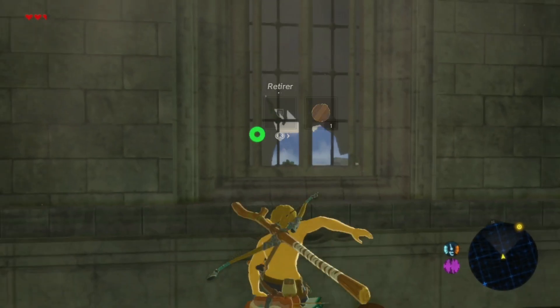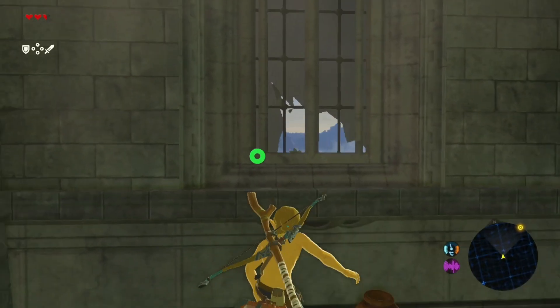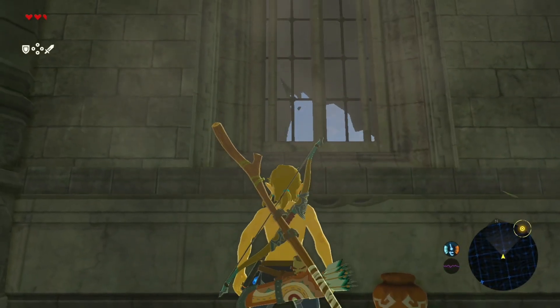Unequipping your shield during or after the skew frames is a way to clear skew, and you don't want to do that at this point in your run.